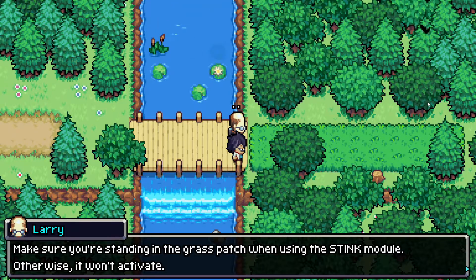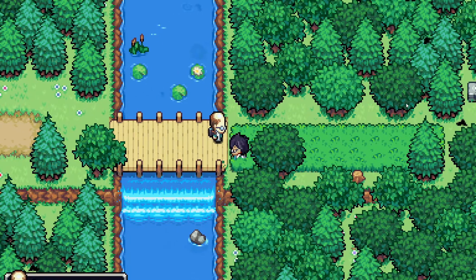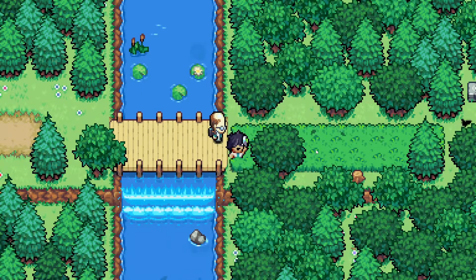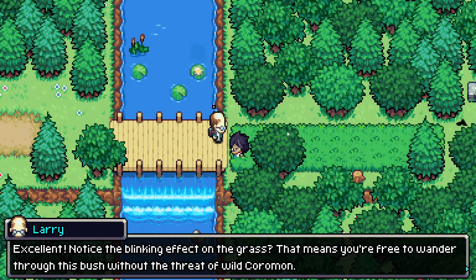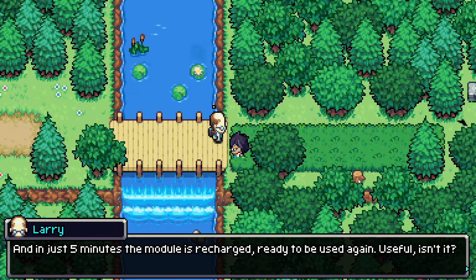Make sure you're standing in the grass patch when using the stink module, otherwise it won't activate. Now give it a go. Hold your nose and use the secondary action button FC to stink away to your heart's content. There we go. Excellent — I noticed the blinking effect on the grass. That means you're free to wander through this bush without the threat of wild Coromon. And in just 5 minutes the module is recharged, ready to be used again. Peaceful, isn't it?